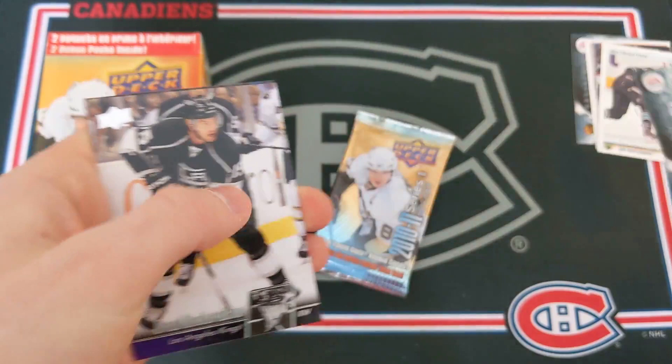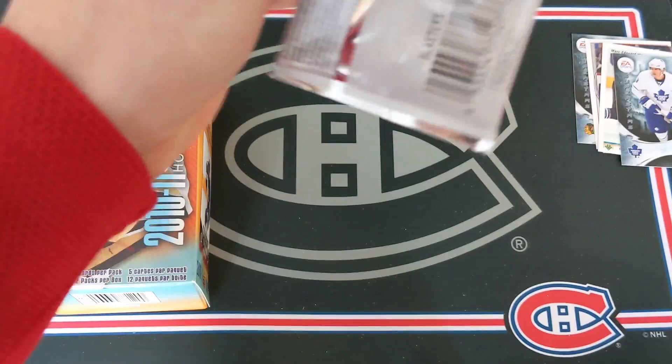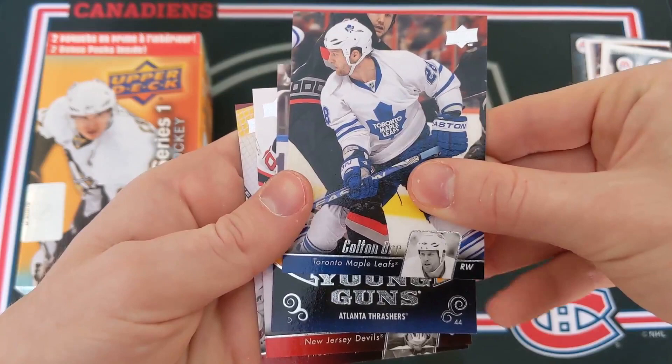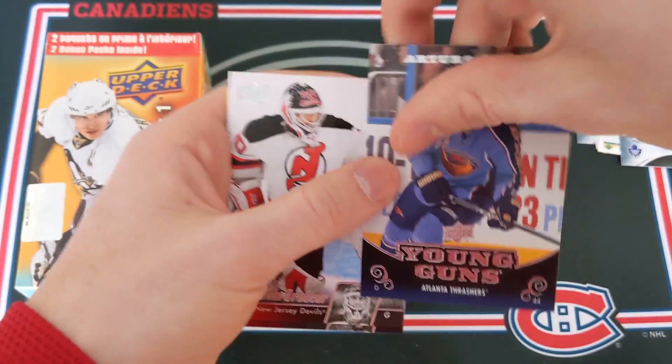Final pack — we've got our second Young Guns rookie card here, hopefully a very good one. Andrew Brunette, Colton Orr, and who do we have? Atlanta Thrashers... that's not very good. Ardors Kolda — Young Guns. Well, cue the Price is Right sad horn. That was a little disappointing. Martin Erat and Ilya Bryzgalov. Well, it happens — you win some, you lose some. This one's probably a loss.